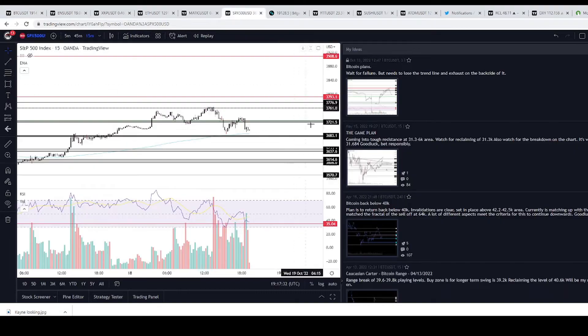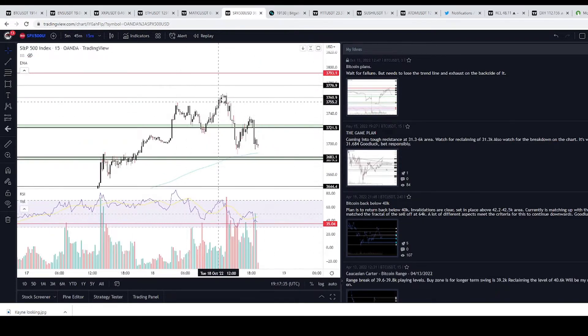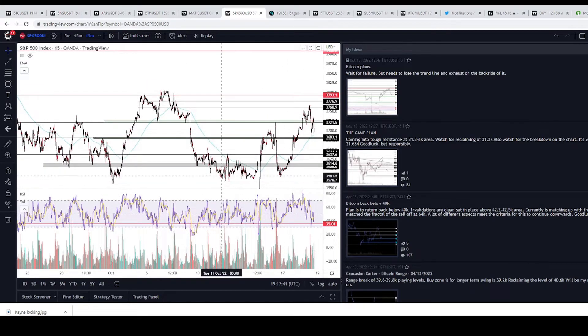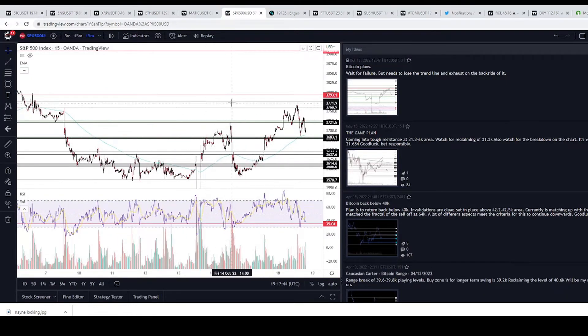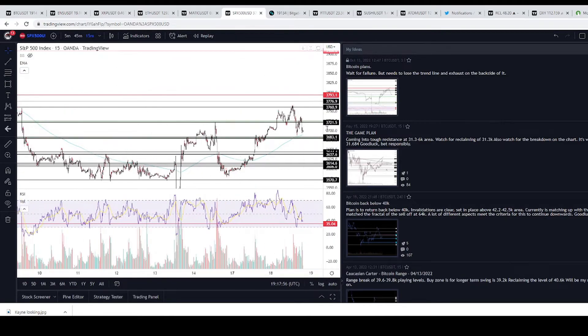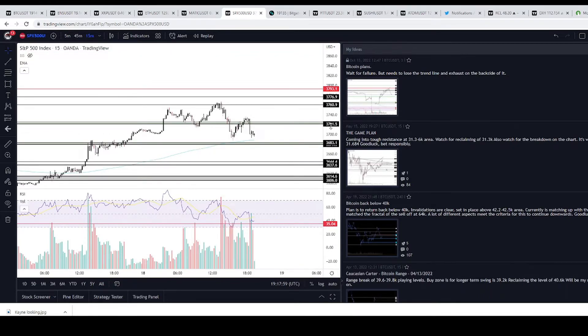We can look at the SPX — when I caught it this morning, right in our area. We were looking for this area the other day. When it nosedived on Friday, we were looking for that push up but it just decided to nosedive, then it got back to the actual price action I wanted and didn't actually get above it at all. We got another nosedive here, and now we should think: 3720 is a strong resistance level. If it reclaims that, we can maybe look higher.